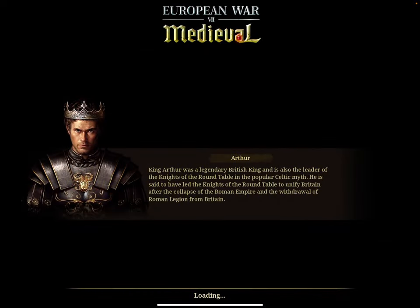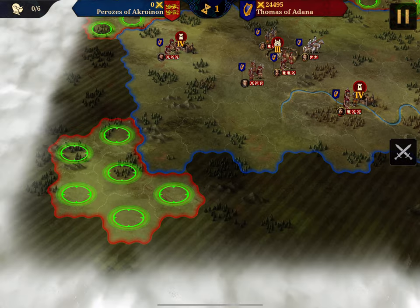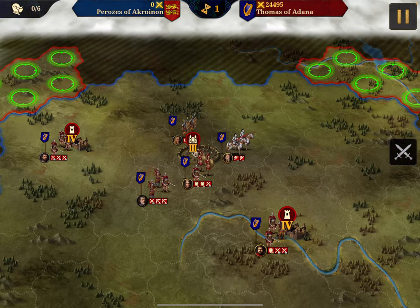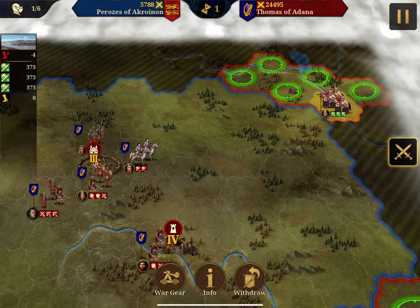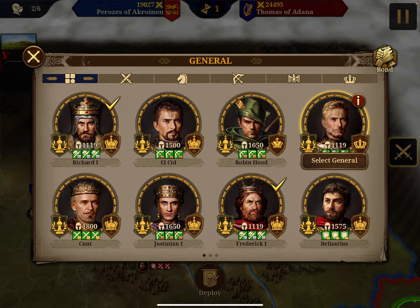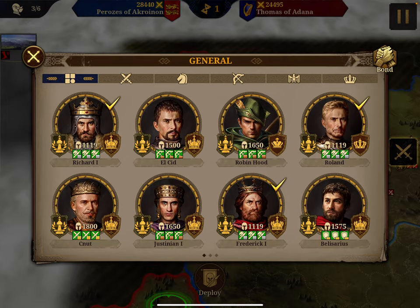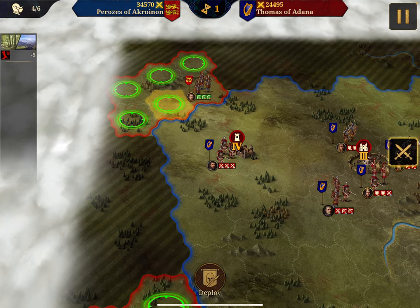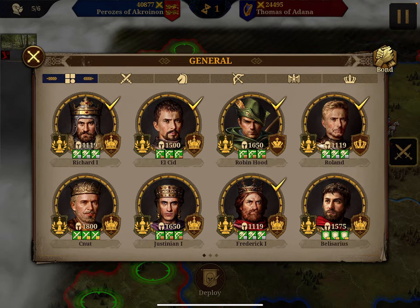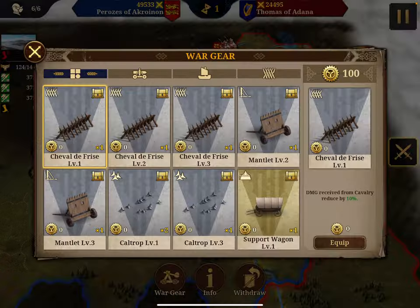There's a point where I can deploy my units — I have six generals I can deploy. I think I'm going to master this guy. I have my Knights Templar, which are massive butt kickers, and then I'm going to put my top archers here, supported by a strong infantry.